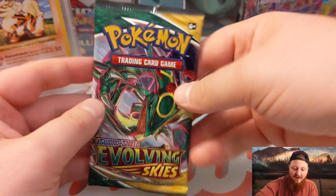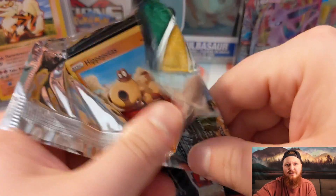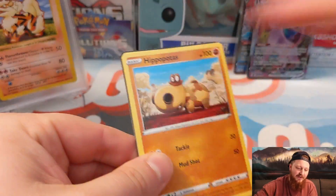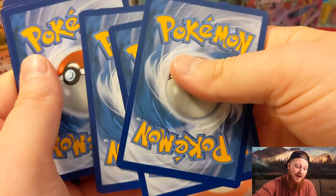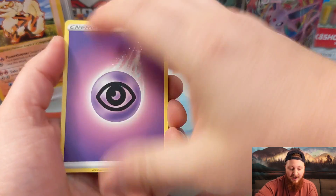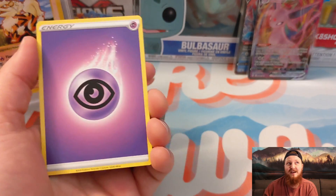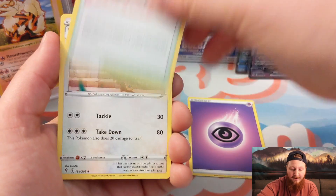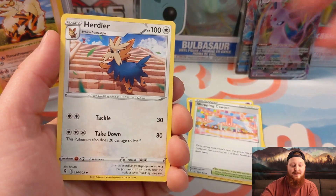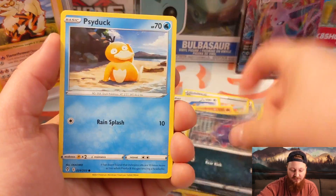And last pack magic, guys. So the way we're going to do this giveaway is you've got to let me know in the comment section what you think of the new set, Fusion Strike. That is going to enter you to win this three-pack blister to my left. If you win it, I will come back into this video at 10 PM Eastern Standard Time next week and let you know you won. Then I'll give you my email address, you send me an email, I'll get your shipping information and all that good stuff and we'll get it out to you. That's how we always do it around here.